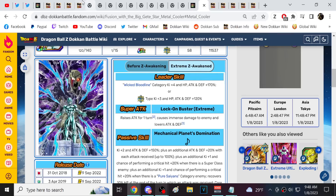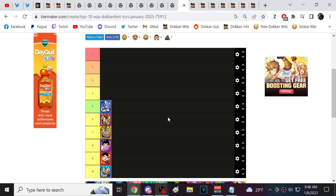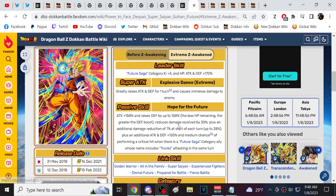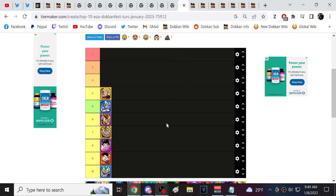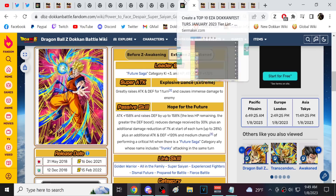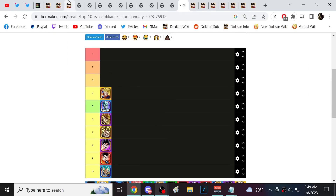Next we have Physical Future Gohan. He's still a very decent character for LR Vegeta and Trunks's team. For an easy atur that's now over a year old, I like what he does — damage reduction is really strong. Guard, dodge, and damage reduction make these characters very valuable. He's got a decent link set, he's strong, and he can perform well. I like him in the spot he's in.